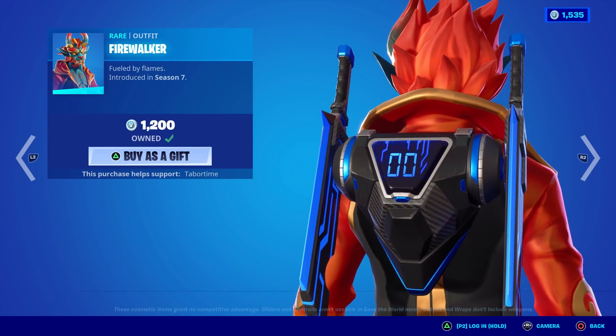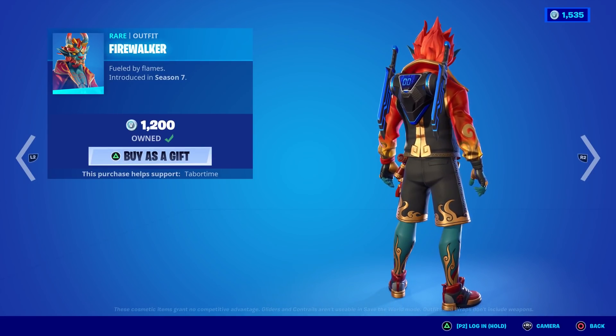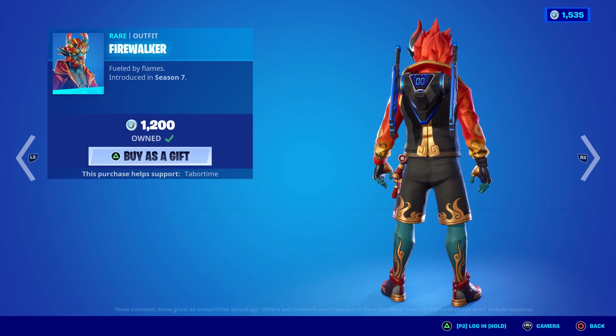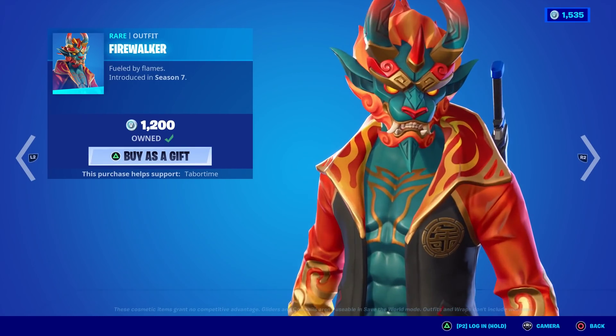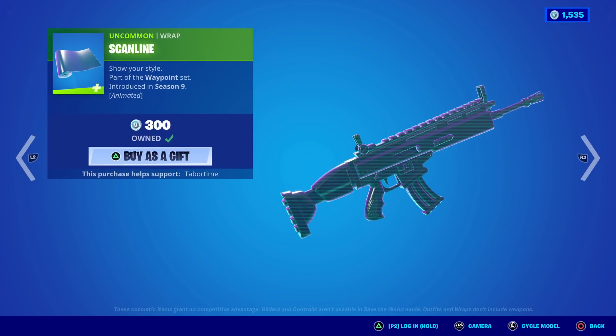Fire Walker is almost a super Saiyan if you look from this perspective — look at that super Saiyan hair. Gotta get those horns out of there — you couldn't even tell this is not a Saiyan. But then you turn them around and boom, creepy mask. Scanline — yeah, it's just okay.